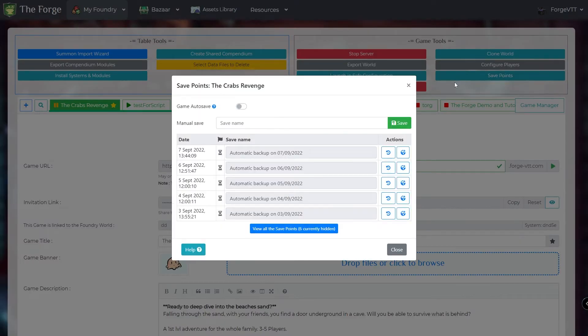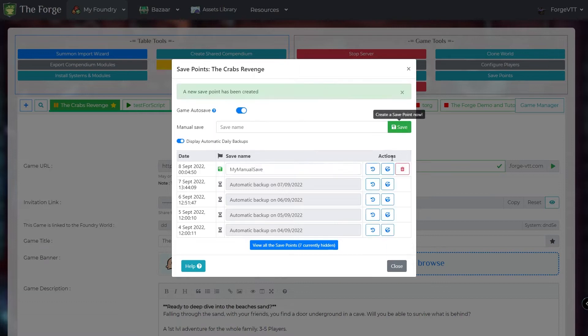It will open up a dialogue with the save points of the world. Here, you'll be able to enable the autosave feature, create a new save point, or load a save point, which would allow you to revert your current world back to it, or make a new world from the save.